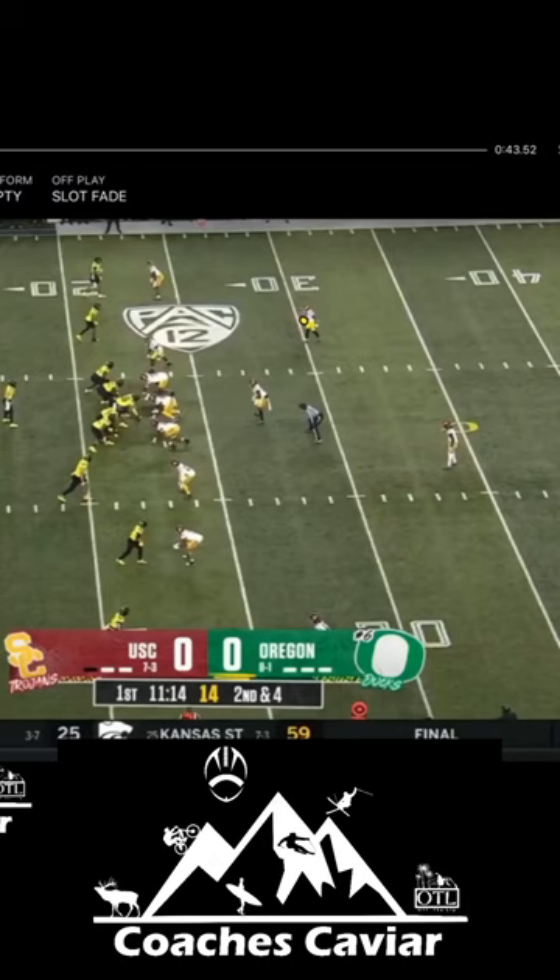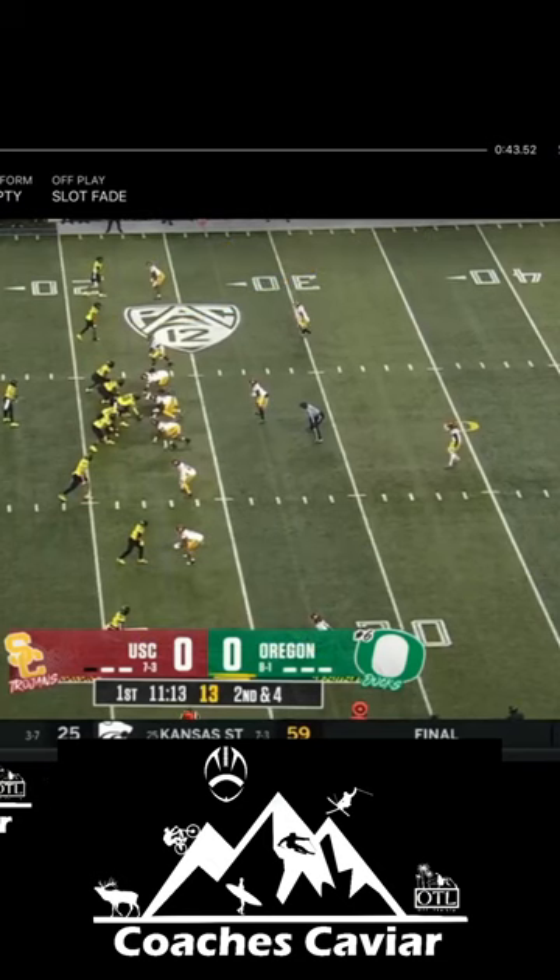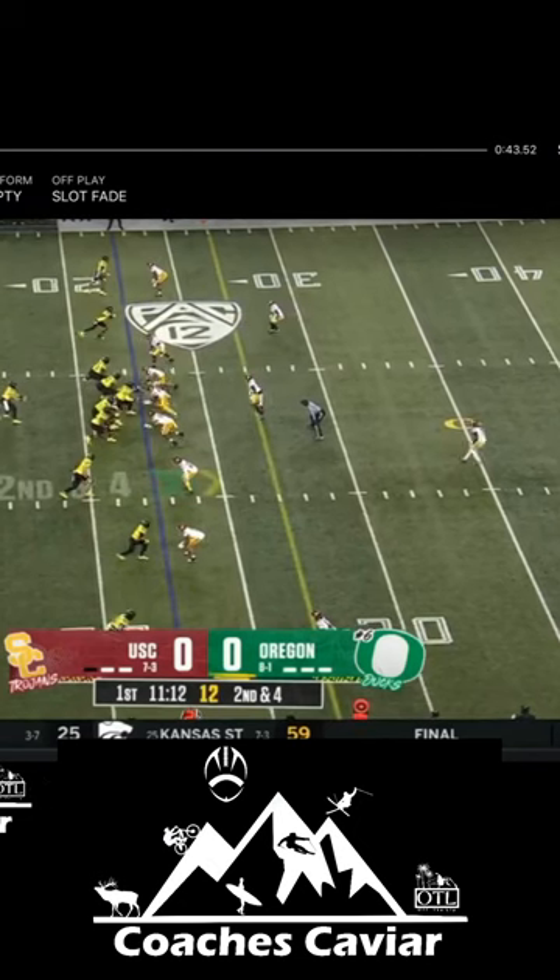The first concept we're going to look at is slot fade, and it's a great concept out of empty — especially if you can get them to walk down to a one-high look. The slot fade here is run by the number two receivers. The outside guys are running hitches, and the slot has an option like a lot of teams are running where he could sit or work out. But really on this one, if you're seeing a one-high look — which is what you're getting here from USC walking down — it's pick your poison.